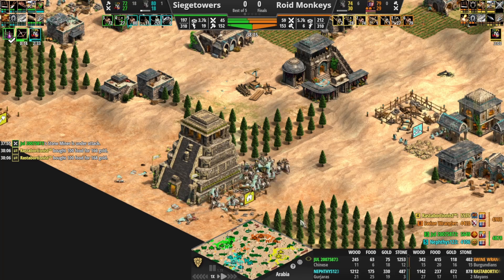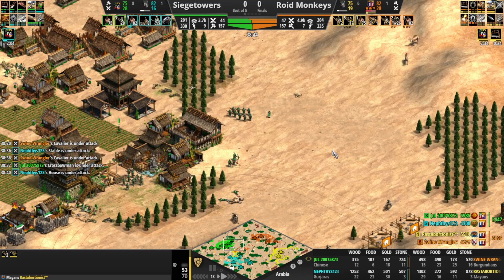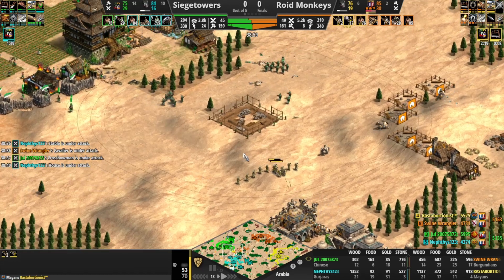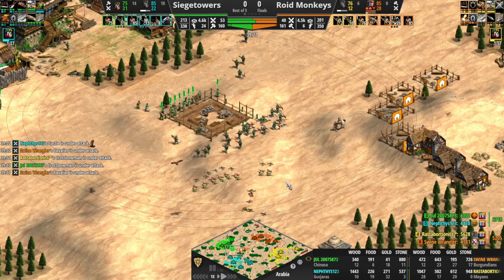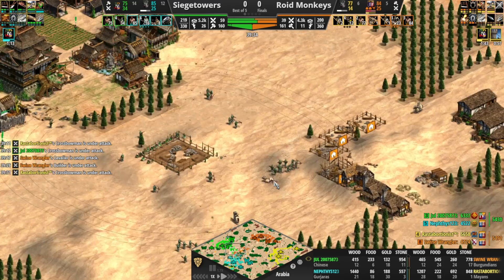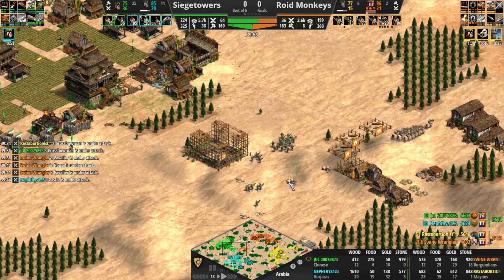Green must have lost a lot of vills on that castle. These archers are getting cleaned up. That's a lot of Cav HP lost. Green wants to get another castle out here and does have Arbalest. But look — Roid Monkeys' aggression has been the best defense for them. This Arbalest could have just gone through and absolutely destroyed Swine Wrangler's base, but instead Jewel has been forced to play defense. The Cavalier are out of position — they need to be up here attacking the Arbalest, right now they're attacking stables. Rasta's down to only seven archers total on the field. That was a really bad minute for Roid Monkeys.